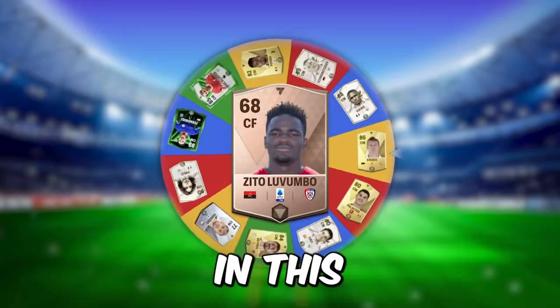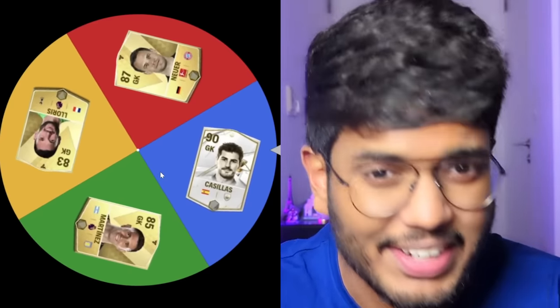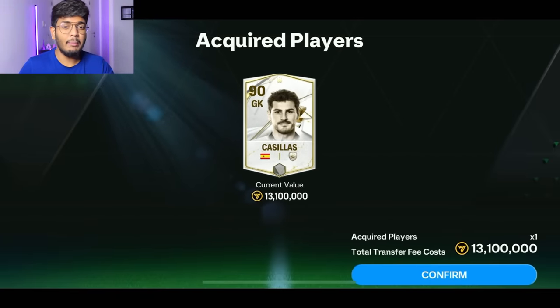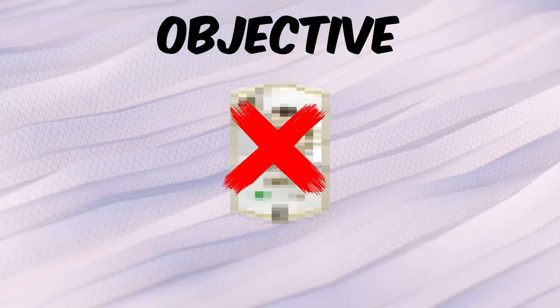I have put all the FIFA World Cup winners in this wheel and these wheels are going to help us make the best ever World Cup winner squad. First let's start with the goalkeepers. Hopefully we get Iker Casillas — that's going to help us make a high rated team. And here we go, that's Iker Casillas in the goalkeeper position, for 13.1 million coins. Along with making this team we have objectives: I have to make at least an 87 OVR team. If I fail, for every one OVR short I have to discard a player from the starting 11.